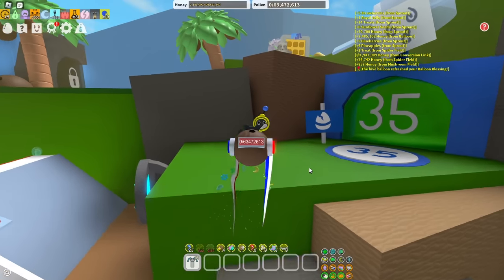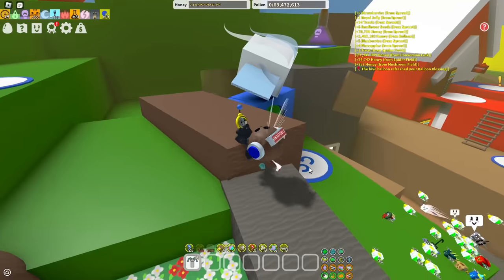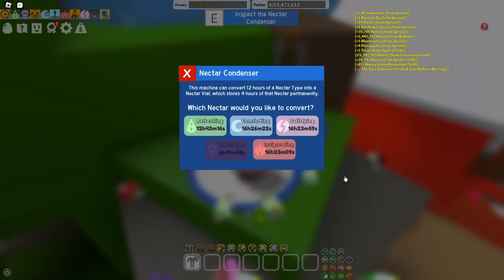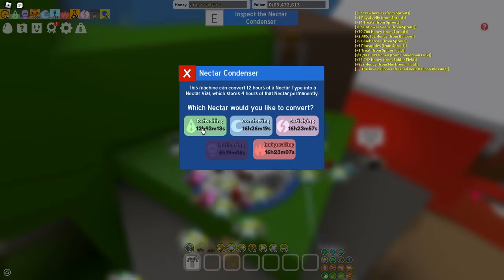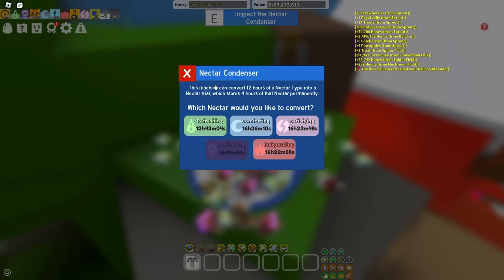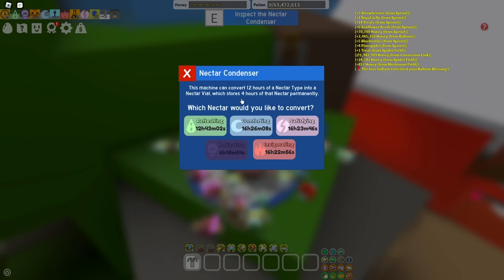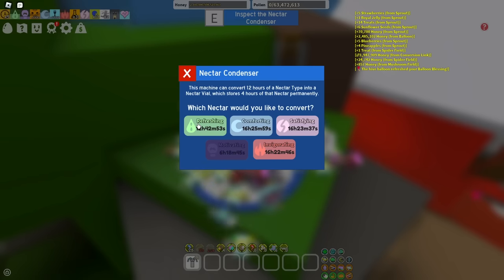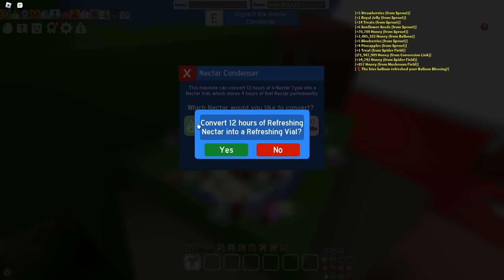I want to check out this nectar condenser, which is what I'm assuming this thing is. Apparently you're finally able to save your nectar for later — you don't have to macro all the time. This machine can convert 12 hours of a nectar type into a nectar vial, which permanently stores four hours of that nectar. So it drops straight from 12 to four — maybe 12 to eight would have been better, but it's fine.